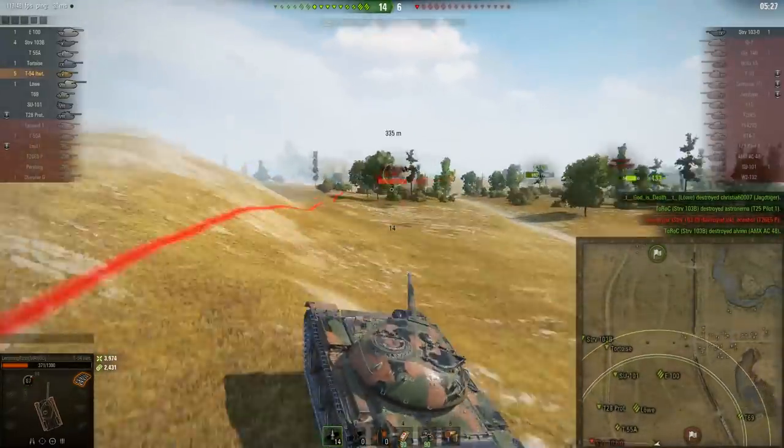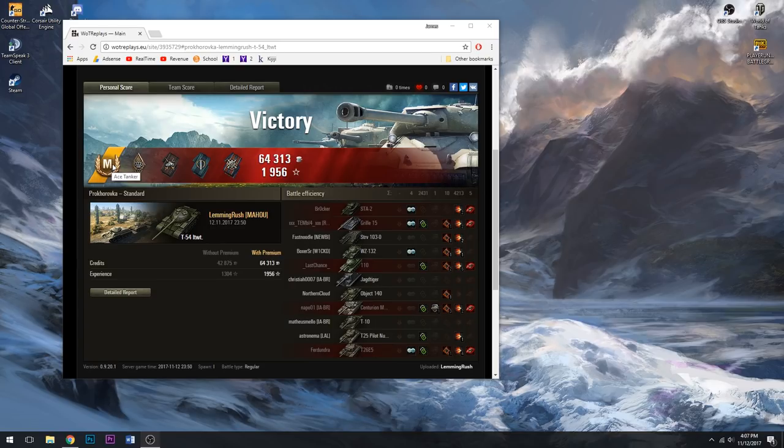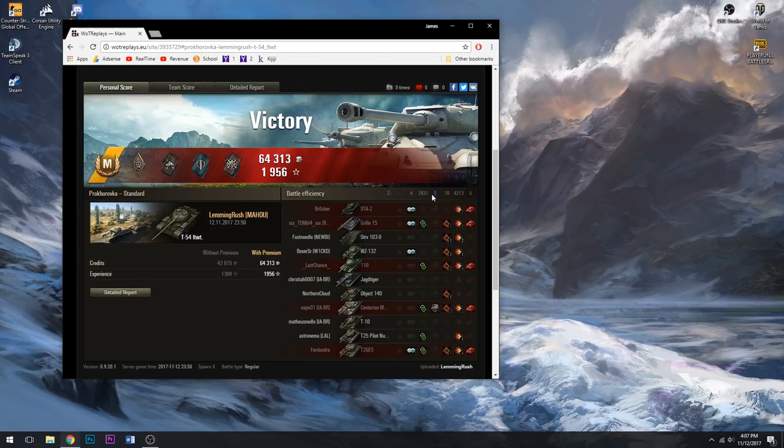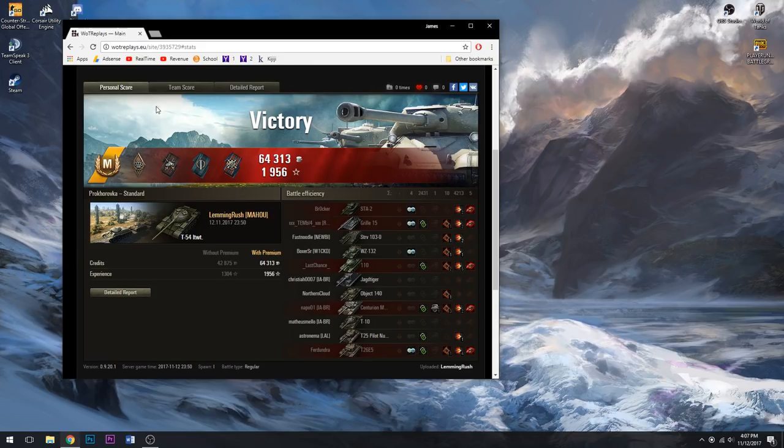I failed to get a Top Gun — that's the game. Let's look at the end stats: mastery badge, 2430 spotting damage, 4213 damage dealt, five kills. I made credits — I ran out of standard AP so I ended up firing gold, but such is the life of light tanks. I hope this video was helpful. If you want to see more, just watch more videos. Thanks for watching.